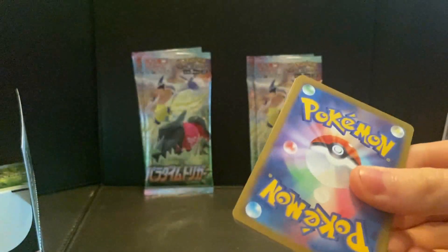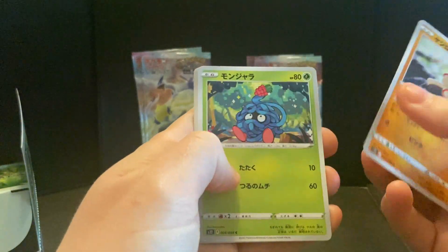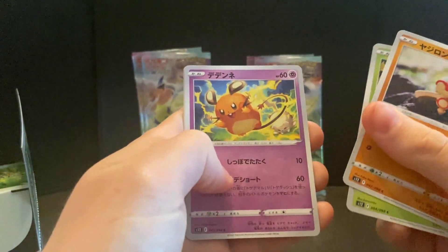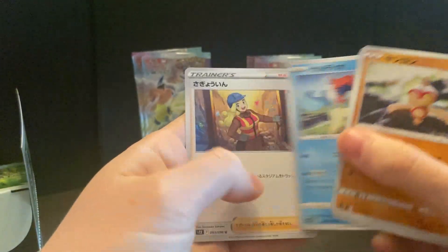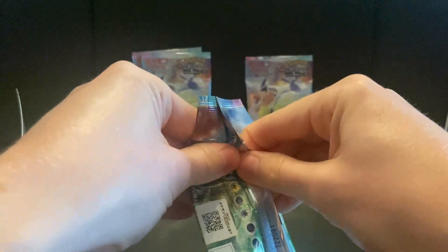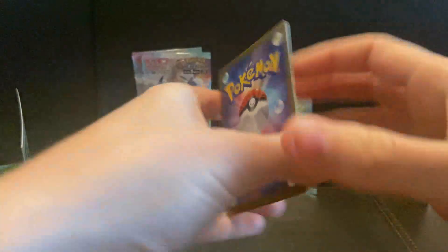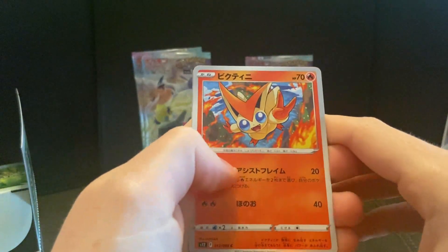Right side, you're letting me down! I'm normally getting like eight or nine good cards. Beldum, Tangela — that's pretty cool — a Roserade, Diancie, and a Togedemaru, Keldeo. And a lady miner — not a minor lady, a lady who mines. Let's make it work.